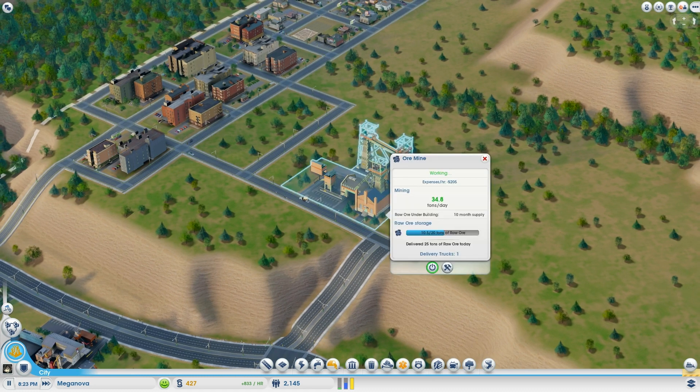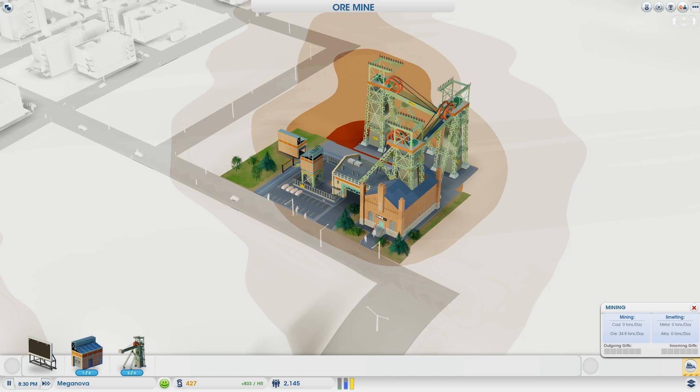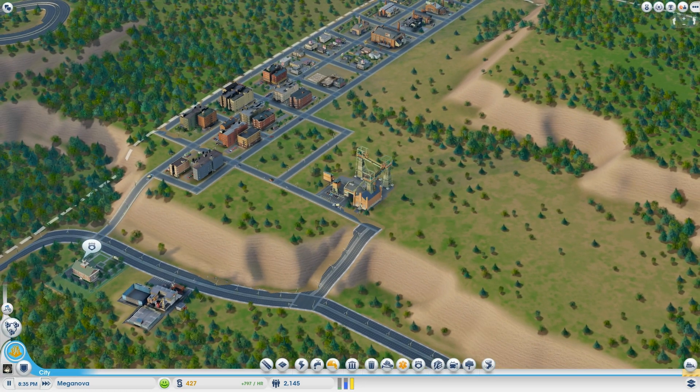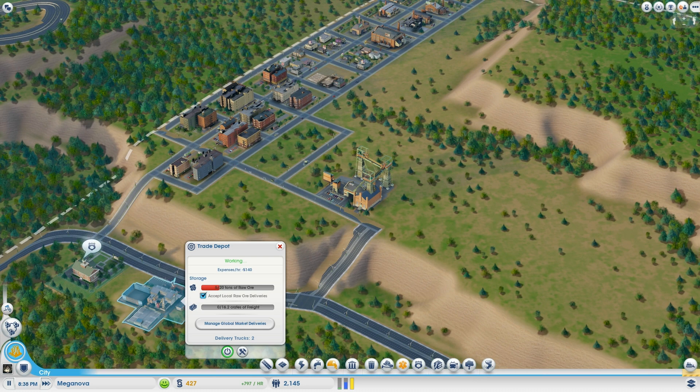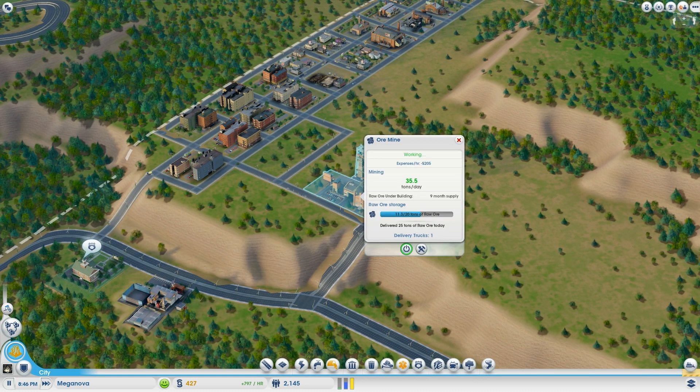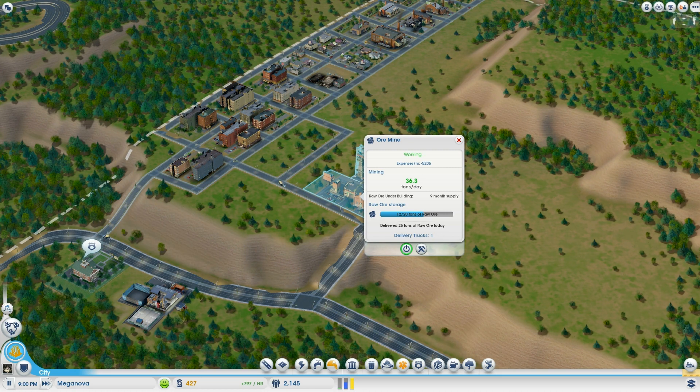It looks like we can actually hit the sweet spot with this module, which is going to be really great. Our main problem now is that the mine is going to produce so many resources that the trade depot won't be able to keep up, so we need trucks. If we don't have to buy trucks, great — we save money — but let's see how it progresses.